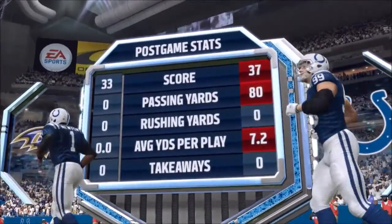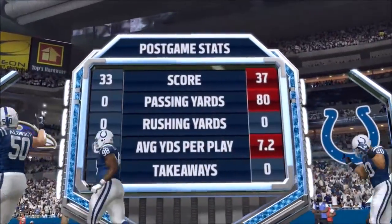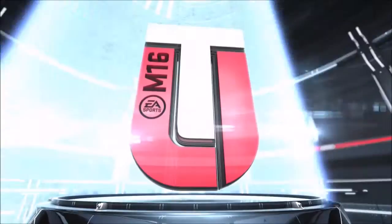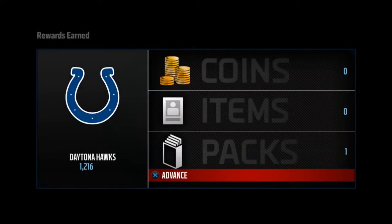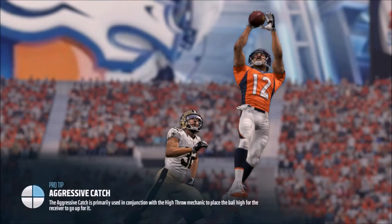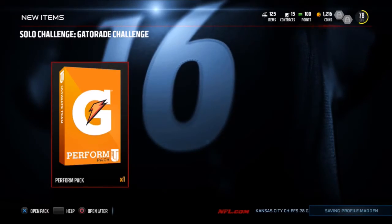There you see the stats — that was a crazy game, up until the very last play with Golden Tate. We do have a pack, so we're gonna go ahead and open it. After the pack we're going to end the episode. You see the aggressive catch — that's a new thing they've added to Madden 16. I'm really excited for it. I thought it was gonna be a little dumb at first but it's really come together.